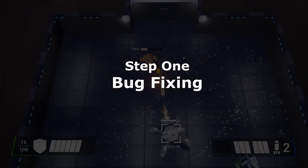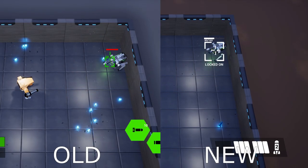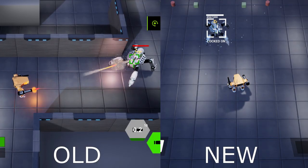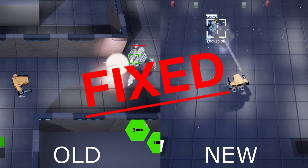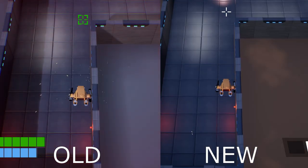The first thing I needed to take care of was bug squashing. Enemies wouldn't enter their stun animation when landing, enemies would re-enter their stun animation when stunned repeatedly, enemies would get stuck in the room they spawned in, and missiles would explode if fired next to a wall.